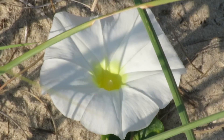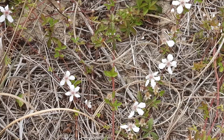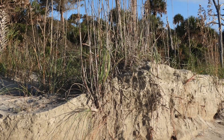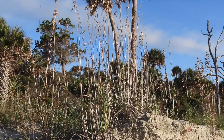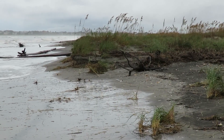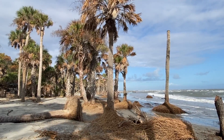Pennywort, Beach Morning Glory, Seaside Elder, Dewberry, and more. Together, this network of roots from these plants provides support to help keep the dunes in place during high tides, and they can even slow down the process of erosion.